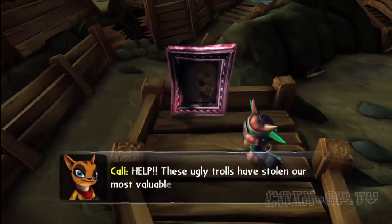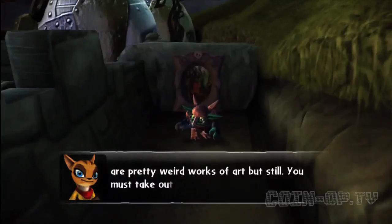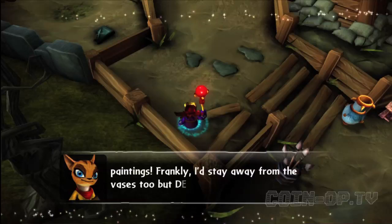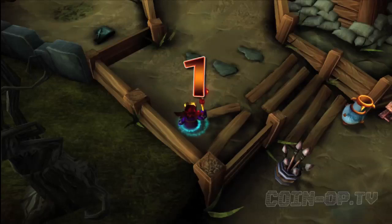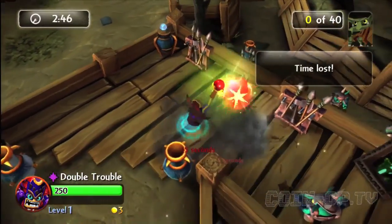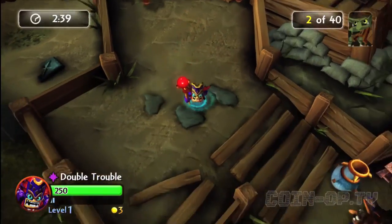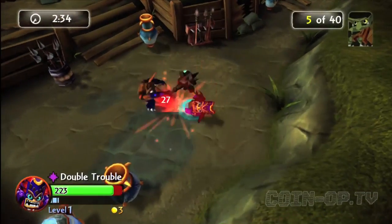These ugly trolls have stolen our most valuable works of art. Admittedly they're pretty weird works of art, but still - you must take out all the troll guards and whatever you do, don't hit any of the paintings. I'd stay away from the bases too, but definitely not the paintings. Callie is the best - I'm glad she's on my side. Now it's been a while since I've used Double Trouble and this is timed, so that means I've gotta move quickly.